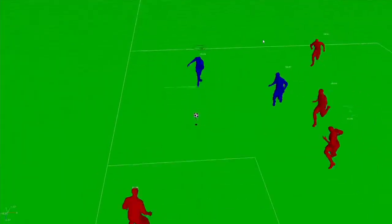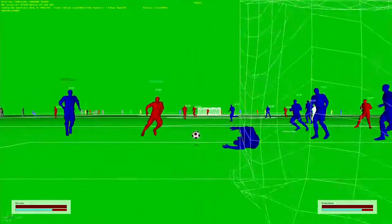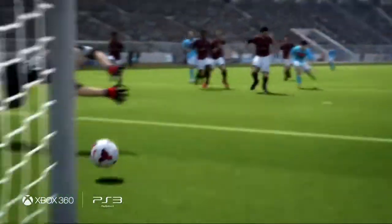So if I'm a right-footed player, I'm going to make sure that I adjust my angle to the goal so that I can hit it as effectively as possible with my strong foot. And that's what we've added to FIFA 14 — new logic that allows the player to understand where he is in relation to the ball, in relation to the goal, where his feet are, and how he needs to adjust himself to get that perfect strike.